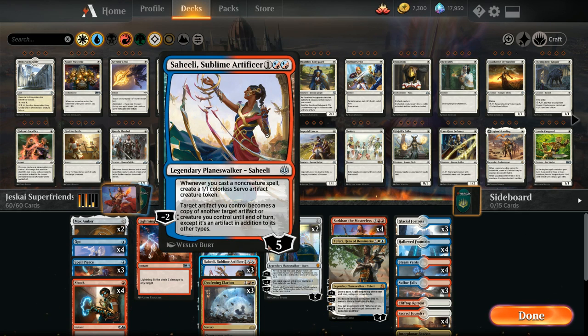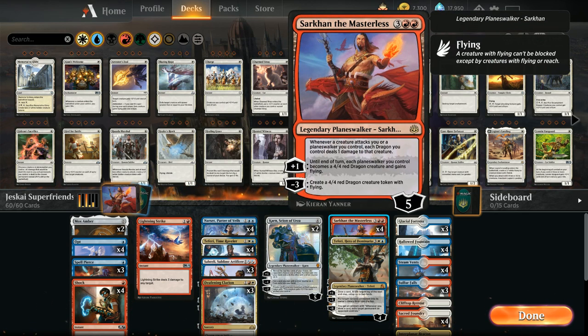At five mana we've got the full four copies of Sarkhan the Masterless, which is the main win condition. The minus three makes a dragon token, and the plus one turns all our planeswalkers into 4/4 red dragon creatures with flying. The static ability can also protect our planeswalkers if we control a number of dragon tokens.